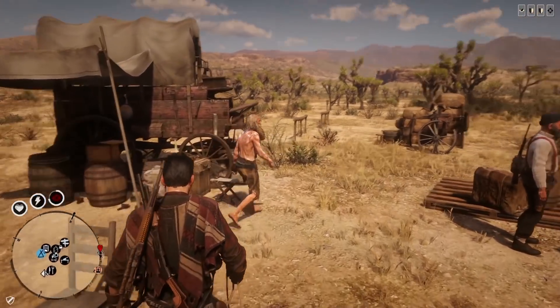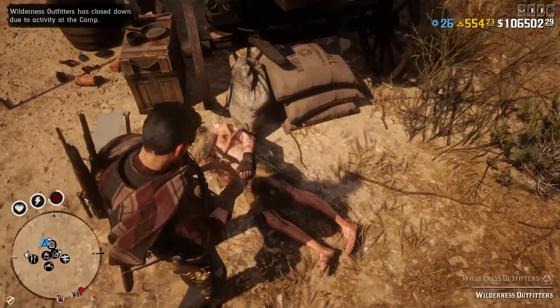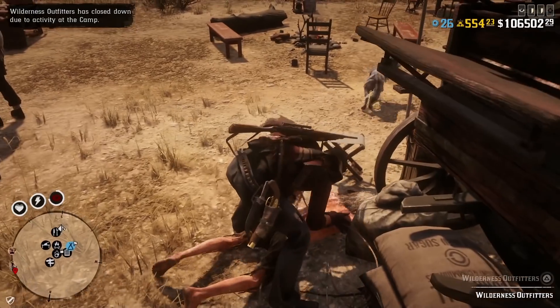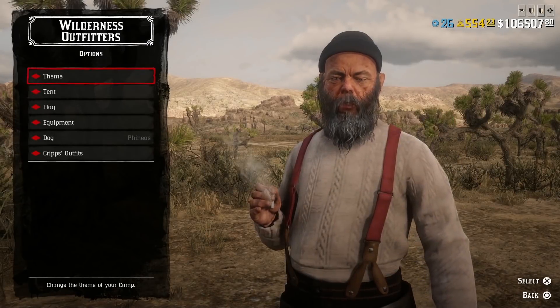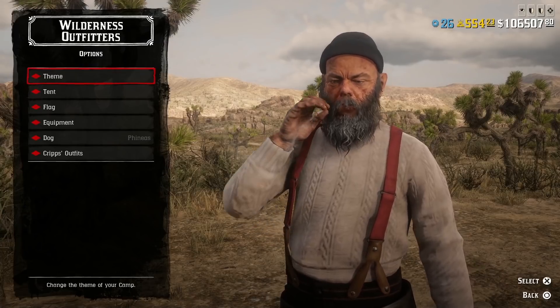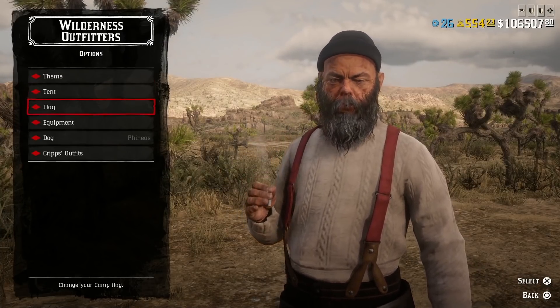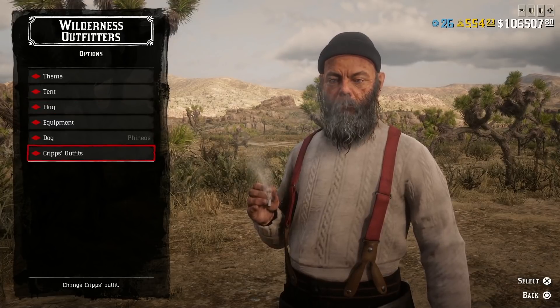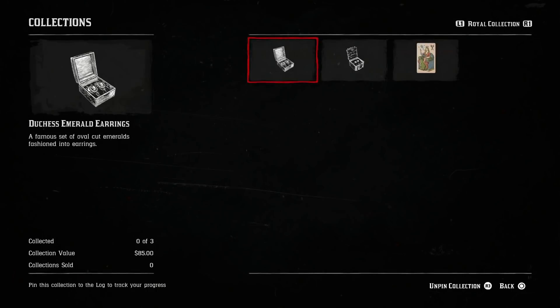Let's jump in starting at camp. If you go over to Wilderness Outfitters and pull up the menu, you will see everything is on discount except for the trader table itself — so the themes, tents, flags, equipment, dogs, and Cripps' outfits all have discounts.